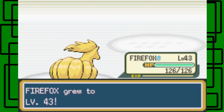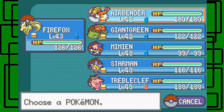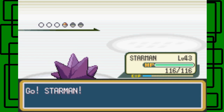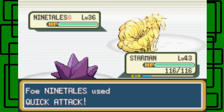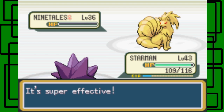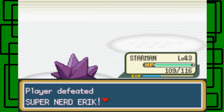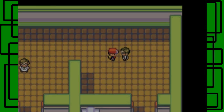Firefox reaches level 43. Ninetales — let's switch out to Starman. Let's go for Surf. Give us a quick attack. One of the kills. Nice. Thanks for $8.64, we appreciate it.